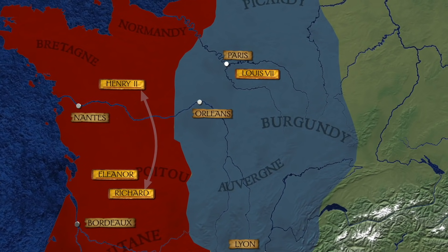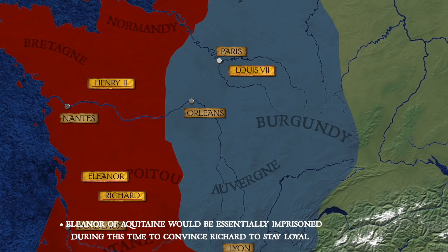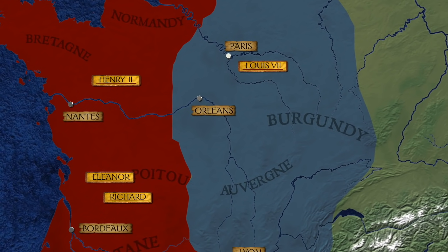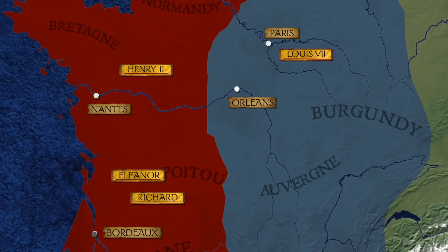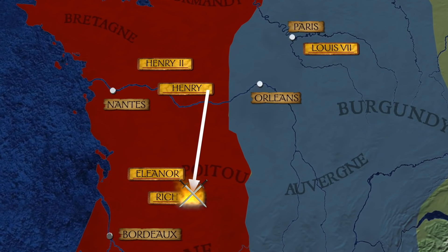Richard, at one point, would be at his father's feet begging for forgiveness, and a few years later be trying to overthrow him. Henry II, on several different occasions, came very close to disowning Richard altogether, and as Henry's animosity grew, he even put his eldest son and heir — also named Henry — to the task of bringing Richard down.